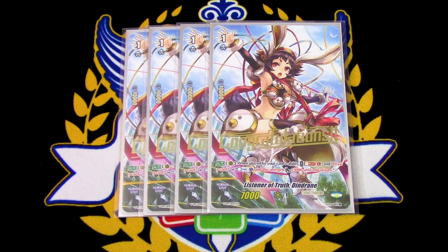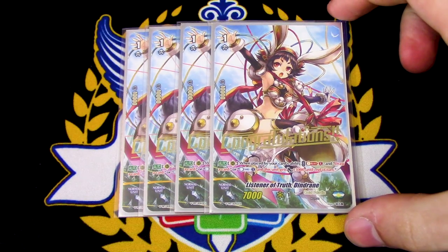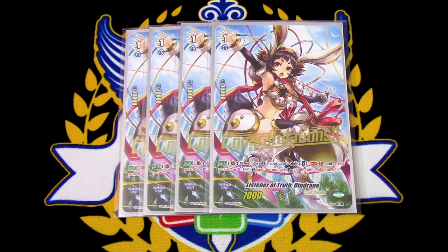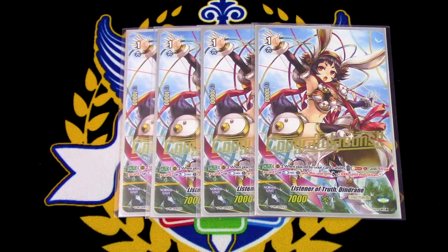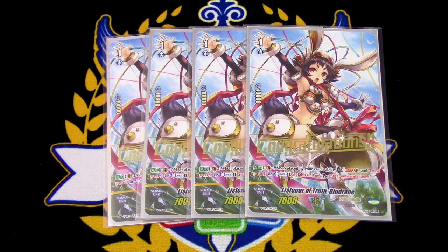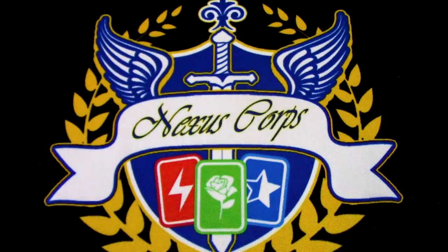Lastly, four copies of Listener of Truth Dindrain — all four are hot stamp, thank you Atlas. It's basically your countercharge engine. Dindrain's skill: when it's placed, you Soul Blast 1, then pick one of two abilities — either draw a card, or countercharge and get 3k; you only get the 3k if you countercharge. You're basically going to be using it mostly for the countercharge because the deck Counterblasts a lot. The draw does help if you just don't have anything face up. I don't think there's too much of a soul problem with this deck because you have Ho-El moving to soul now. You should definitely be running 4 Dindrain in this deck — you will need the countercharge.